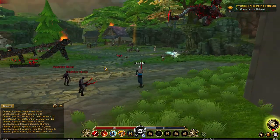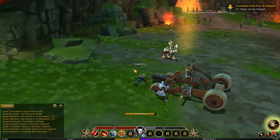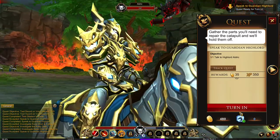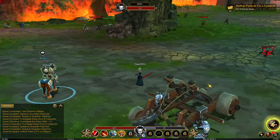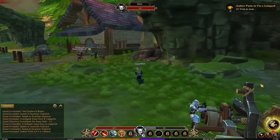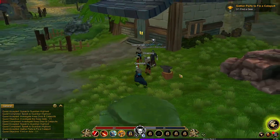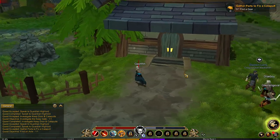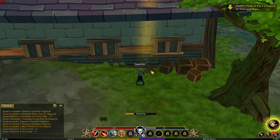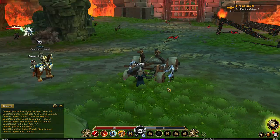Investigate the keep gate. Now we need to check out the catapult — it's kinda broken. Talk to High Lord, loading cutscene, skip. Turn in. Find an axle — it's broken, it needs an axle. It's behind this house. Take it, gathering. Now I need to find the gear — and then the rope. Now we need to fire the catapult so we can open this. Let's go, firing — boom.